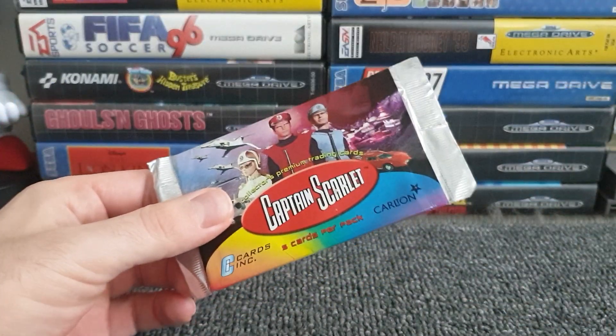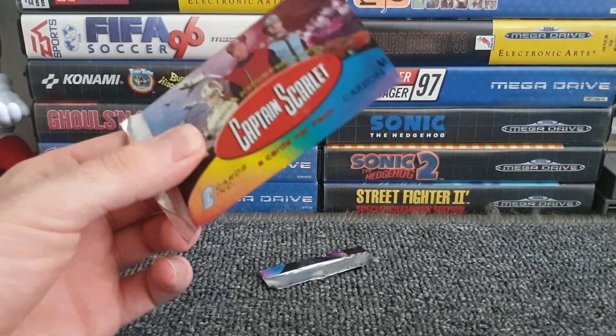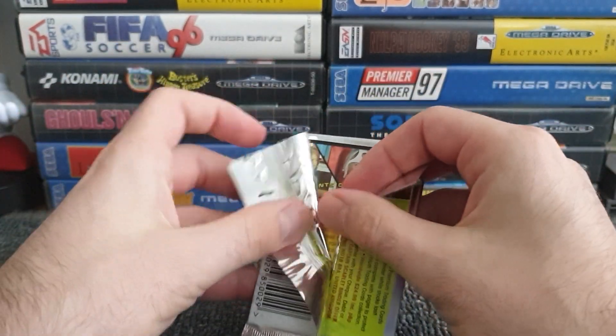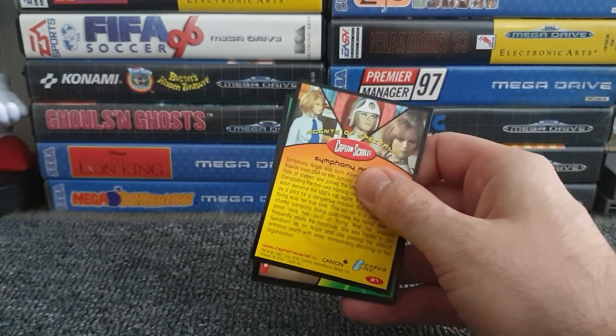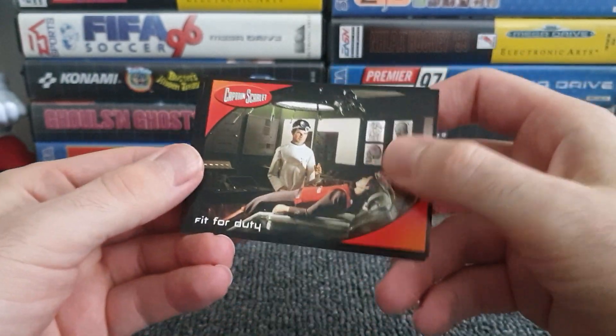As per usual, we have the scissors on standby because no one likes to watch me trying to open a pack for ten minutes. There we go — let's split the back and see our five cards. Let's have an embossed card! I'm looking at the backs. That's nice what they've done on the back there. Symphony Angel — we'll get to that in a minute.